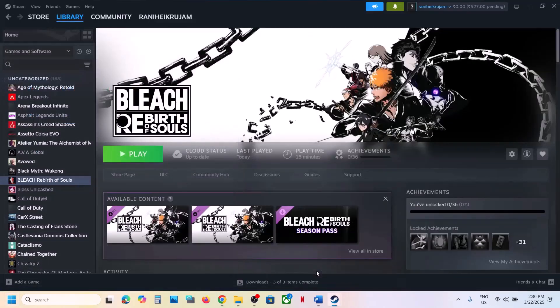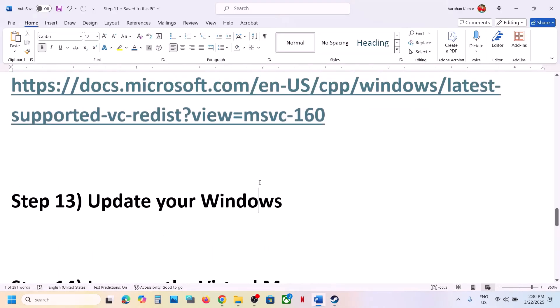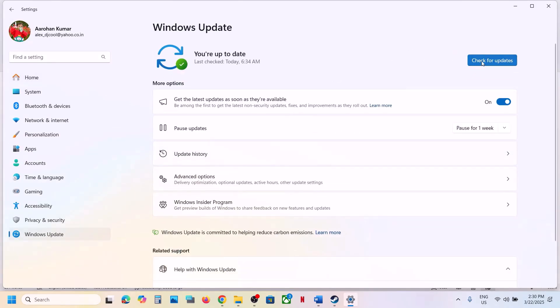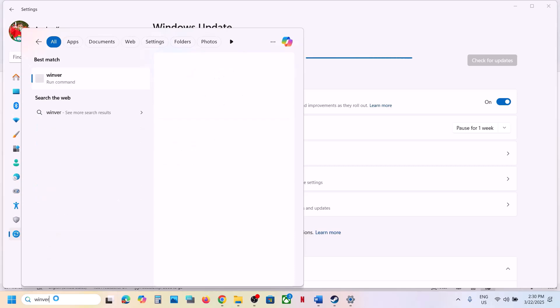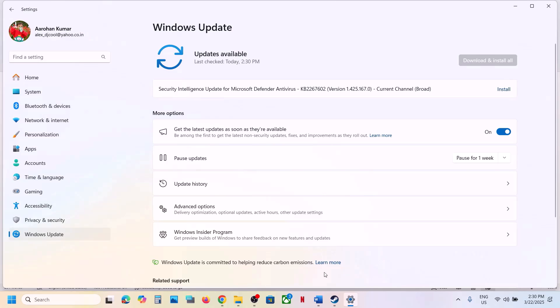The next step is to update Windows to the latest version. Open Windows Settings, go to Windows Update (or Update and Security on Windows 10), and click Check for Updates. Once all updates are installed, restart your computer and launch the game. Make sure you are on the latest Windows version.